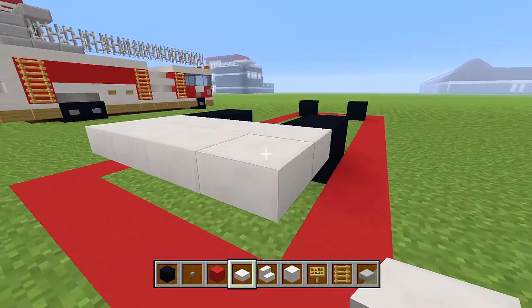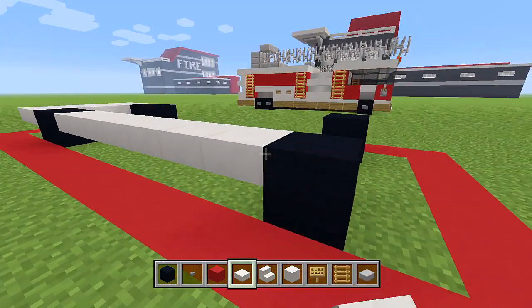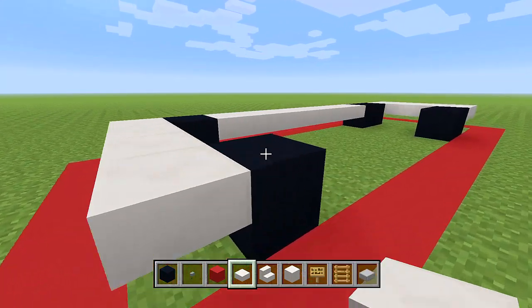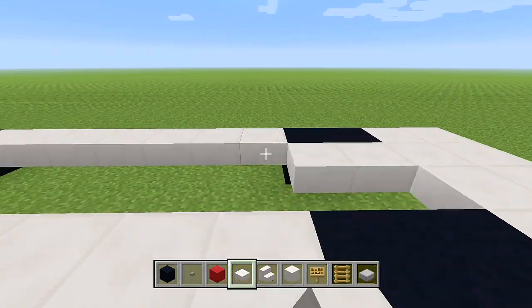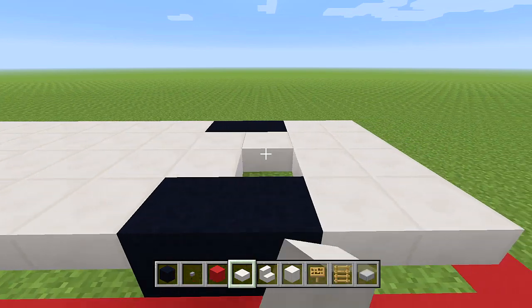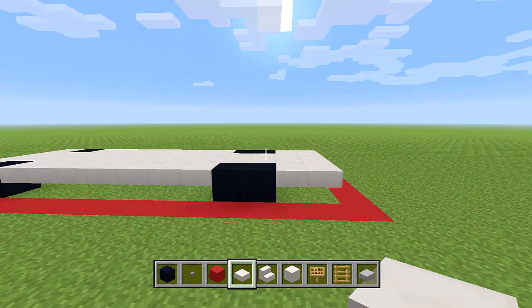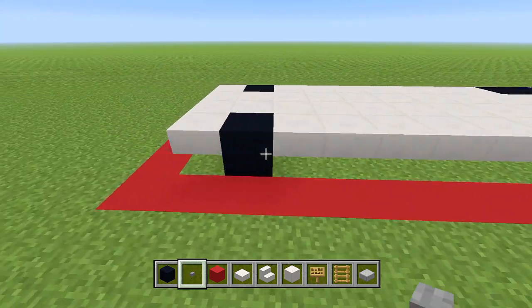You'll have a total of 8 slabs at the back, then fill in the space along the sides, and an extra row of 4 at the front. Fill in the side between the tires and the middle. This forms the base we're going to build off of and bring everything up from.